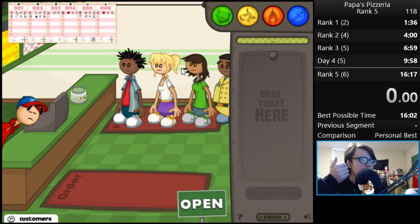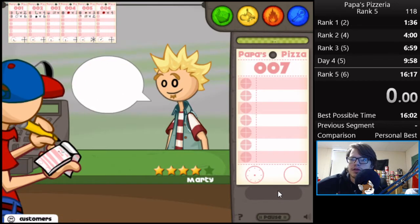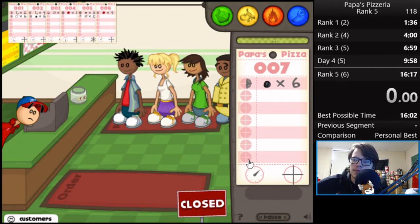So I was wrong. When you're doing the manipulation, you actually have to go through 7 customers at once, unless you do it on like rank 4 or an earlier day and then just go for the 1s. As you can see, Marty is now a 1-tick cook time.